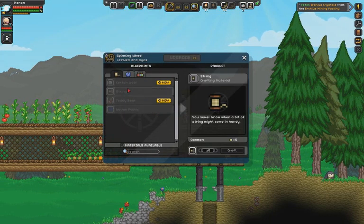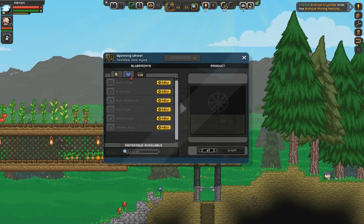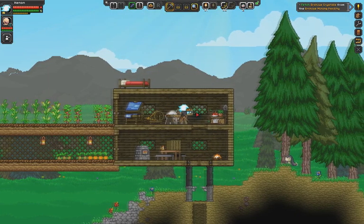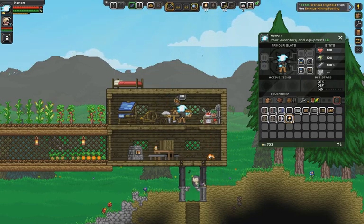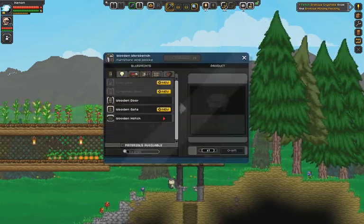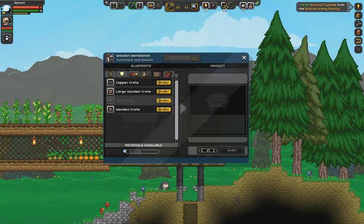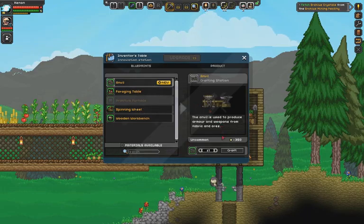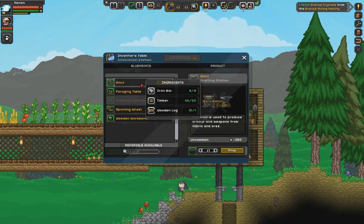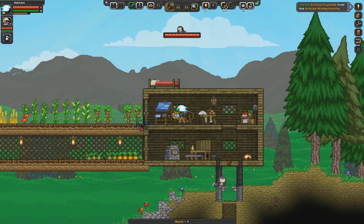Let's get the bow. Some string — what do we need? Plant fiber? Shoot, I don't have any plant fiber. Now let's put this back, I don't need it with me. And where was that anvil? Anvil, anvil, anvil, anvil — oh, inventor's thing. Here we go. Good, now we can make armor.